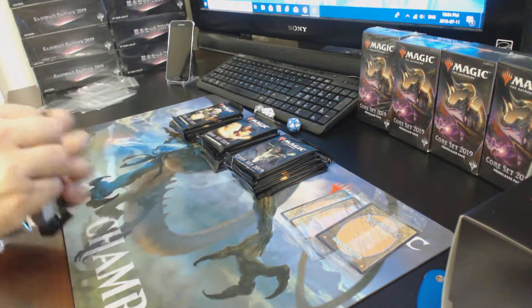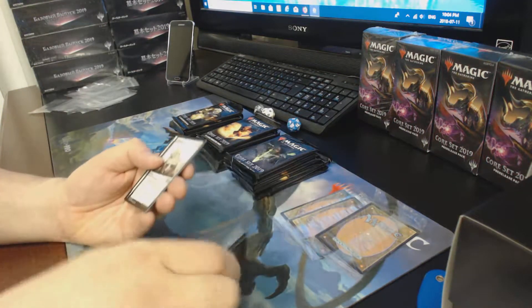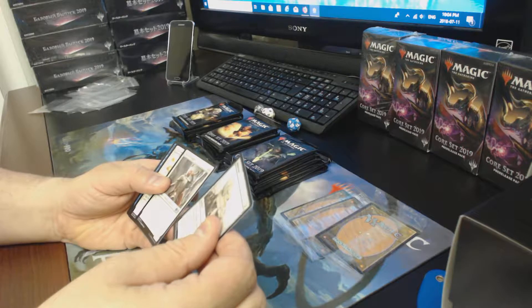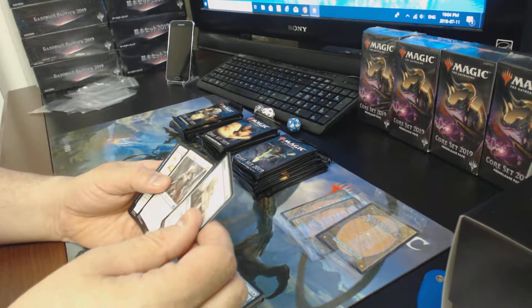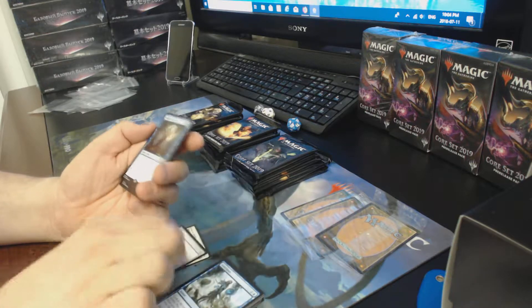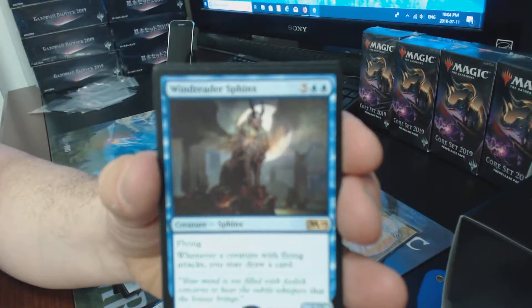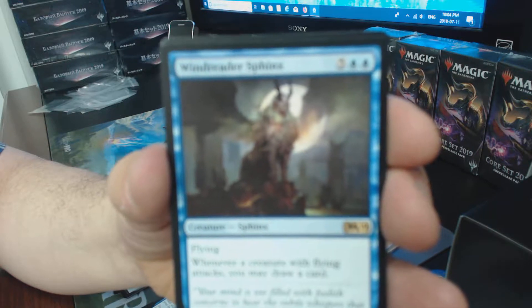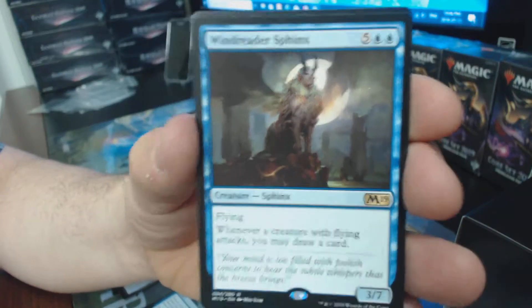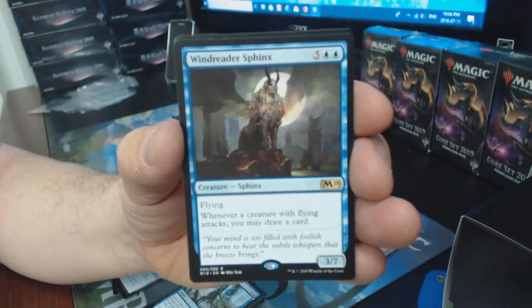So we've got three dice — number one, number two, and number three. You can tell me in the comments if I screwed up the order. Let's start with the very first one on the left, which would be pre-release kit number one. Everybody's already seen all the good stuff — so we've got Millstone, Militia Bugler, and then we have a Sphinx.